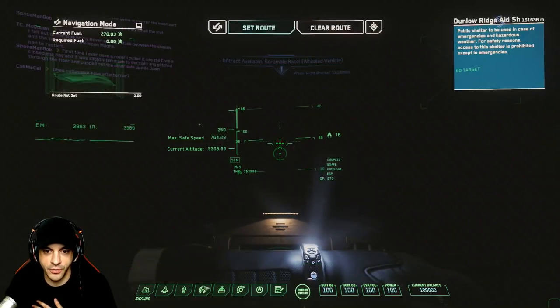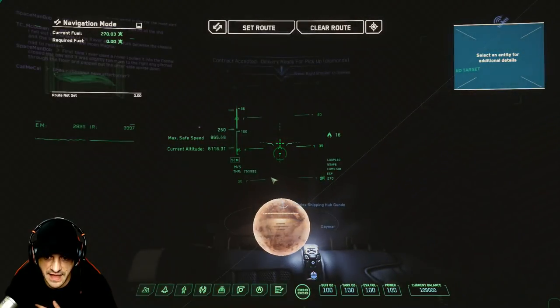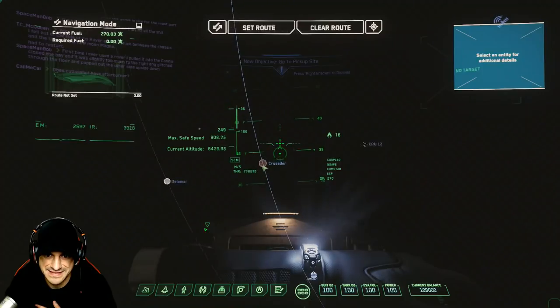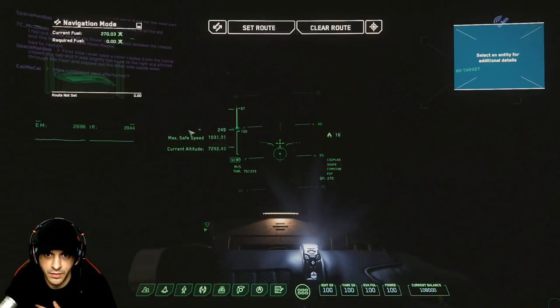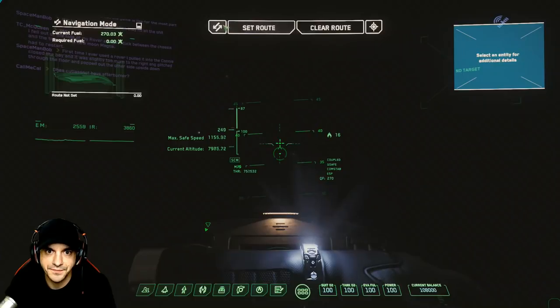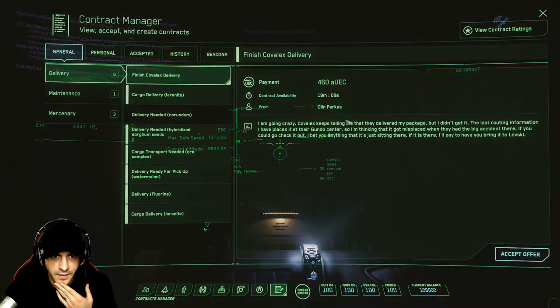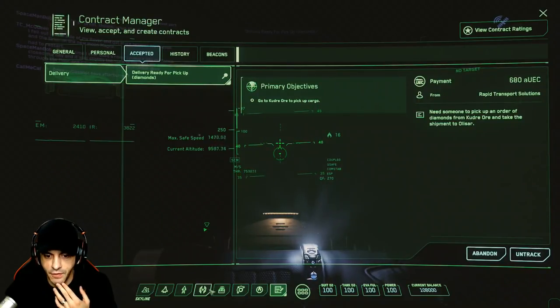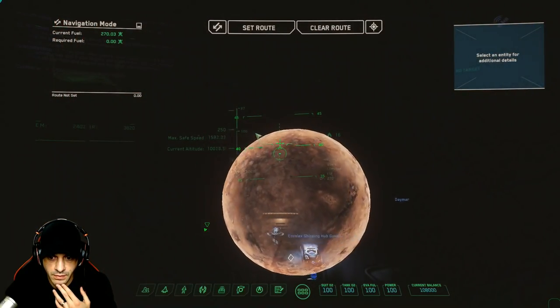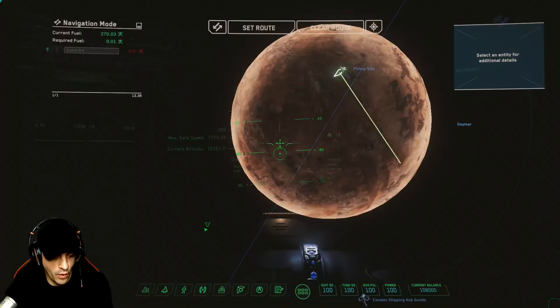Let's see where we need to go here. Currently we're at the amalgamation of two crossroads, but we need to go to Kudra Oil. I don't think it's that far — if it is, we're not going there. Let's clear the route nice and easy. We've got our... Accepted. Kudra Oil, and take it to Alasar. Perfect. So we've got that under control. There's our pickup site — same location. Set the route. Required fuel: very little. Let's go.